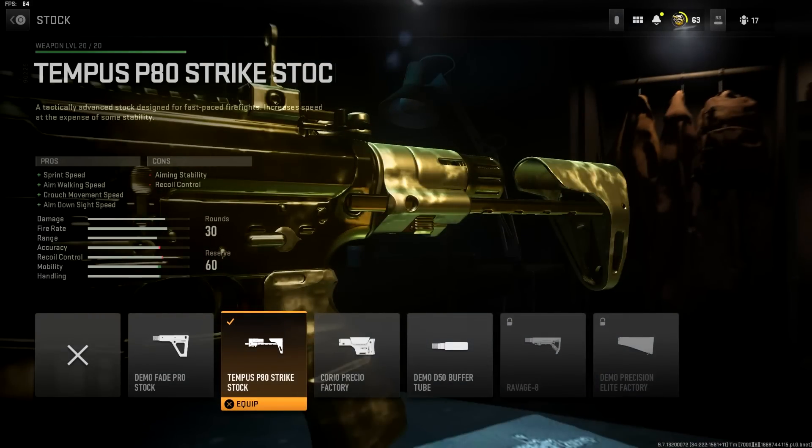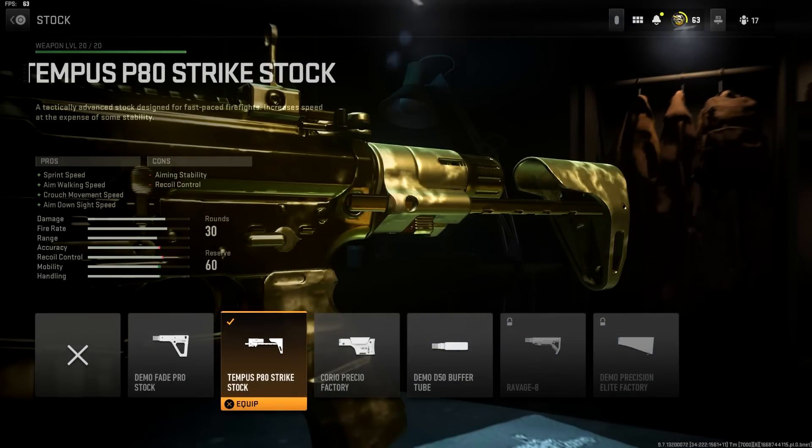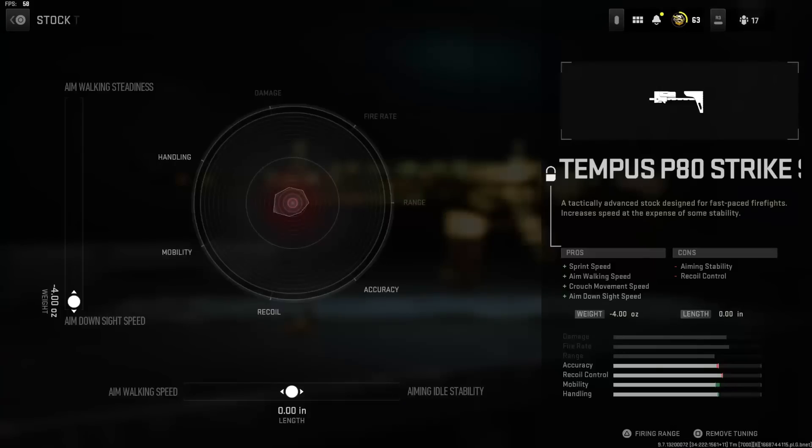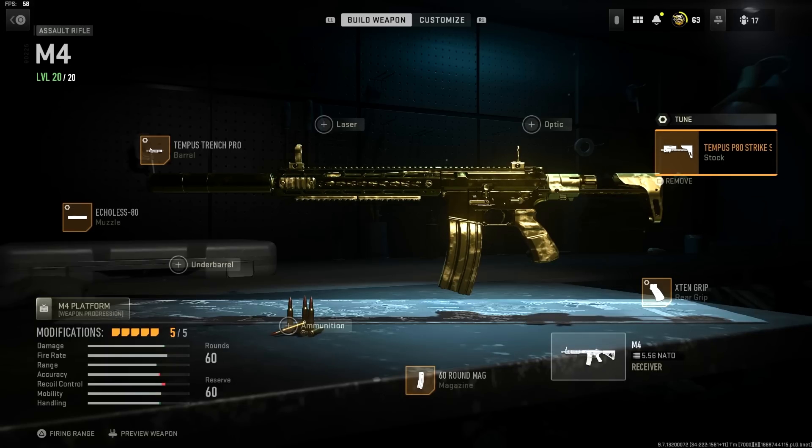For the final attachment, it's going to be the Tempest P80 Strike Stock. You get more sprint-to-fire, more ADS, more crouch movement speed, and more aim walking movement speed. You lose some recoil control and aiming stability but it's really not that bad. In the tuning, throw the ADS to the top and leave the bottom tuning close to zero.